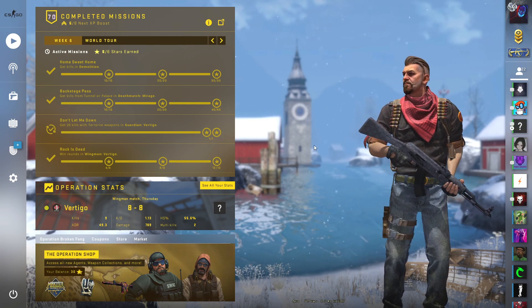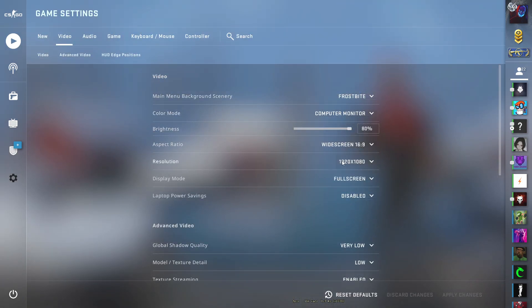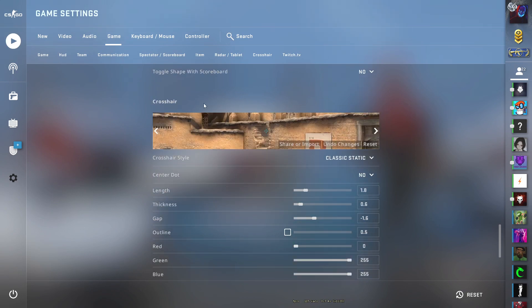In this video I'm going to tell you the best CSGO crosshair settings for 16x9 1080p resolution. First, you have to go to settings, then click game, then scroll down and you will find the crosshair settings.